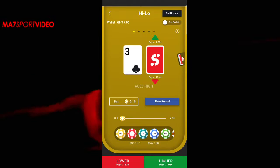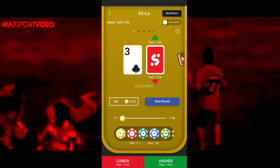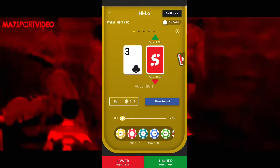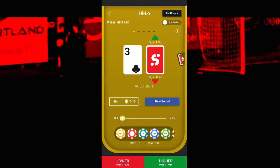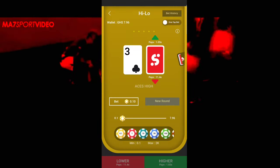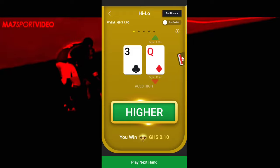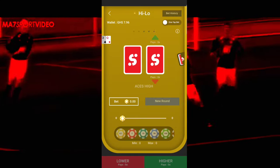That gives you the idea that surely the next card will be high. So let me tap on the high. As evidence, let us see — let me confirm. You see, I won 10. So assuming if this were to be 10 cedis, I would have found that much.